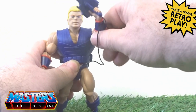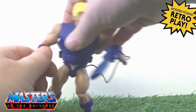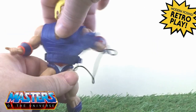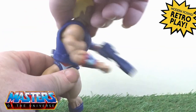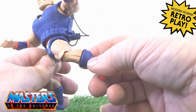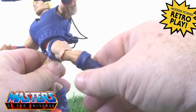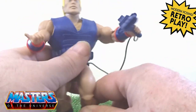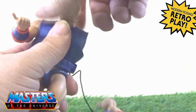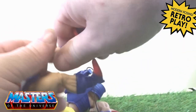Articulation-wise: his head does bobble and spin around, you've got the usual 360 on the arms, bend at the elbow, twist at the wrist, left and right full twist on the waist, legs go back and forth, splay out, bend at the knee, rotate at the boot, and a ball joint on the foot as well. And obviously with it being Origins, they all pop off so you can mix and match all the bits and bobs.